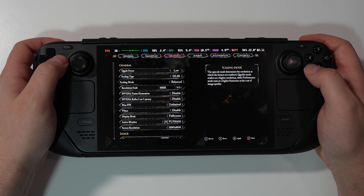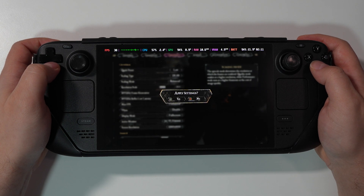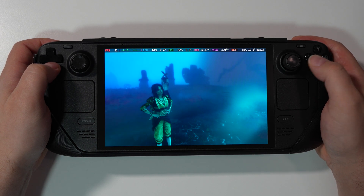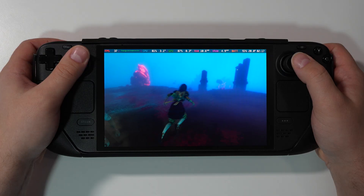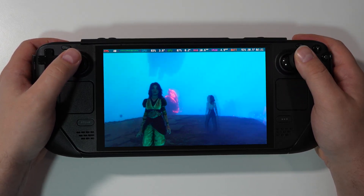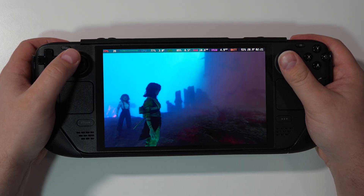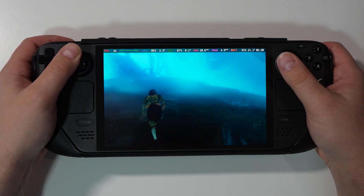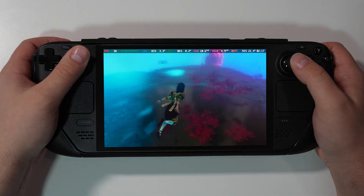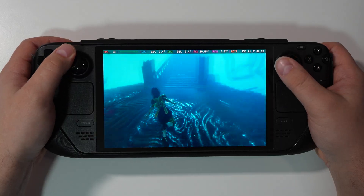Now let's try DLSS Balanced, no frame generation yet, at the lowest possible settings — 800p. Remember, this is modded DLSS, so technically it's not real DLSS. We're getting 37-38 FPS, which is more than FSR. The picture is way more stable — no trail, no ghosting — and we're getting more FPS. That's a big win.